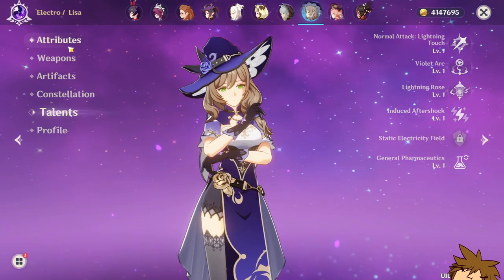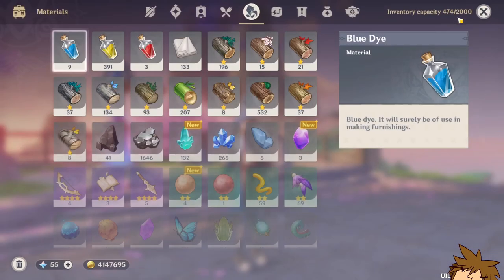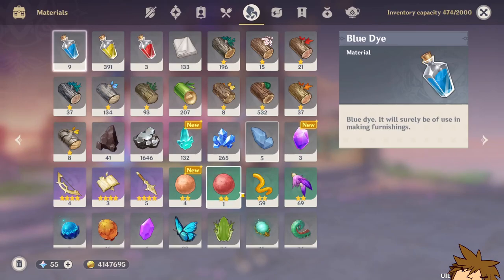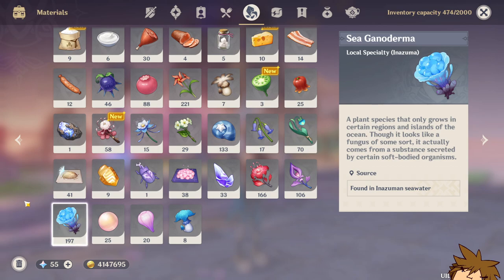In order to get Yae Miko to level 80 or level 90, you're going to need Ganoderma. This is an educated guess — 100% speculative and not confirmed — but you'll need a bunch of these. It's one of the easiest materials to get in the game. You just run around in Inazuma on the beaches and collect them. It's very common; you can get over a hundred, and it's really easy to farm.